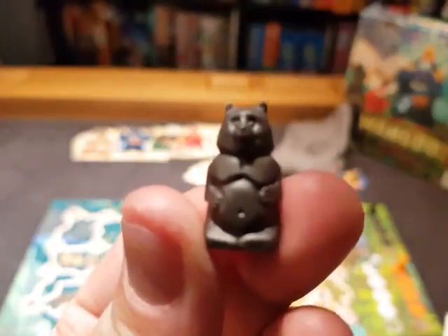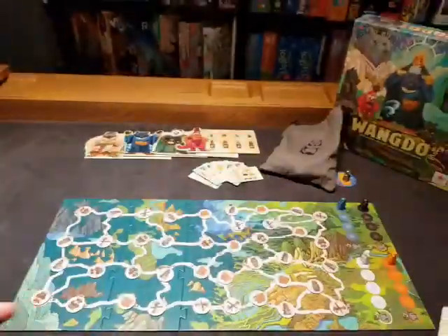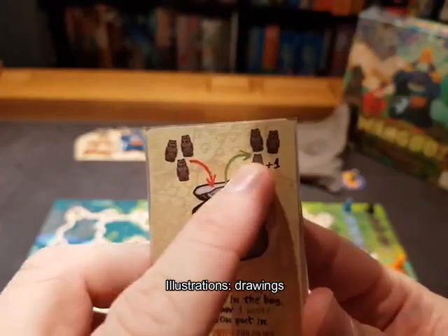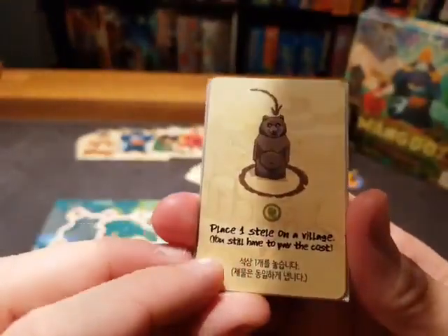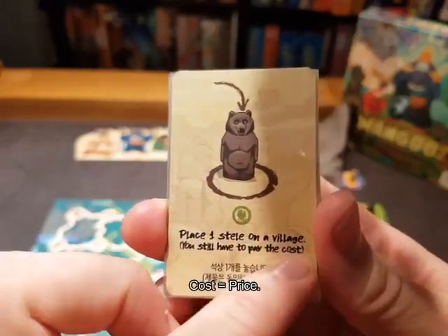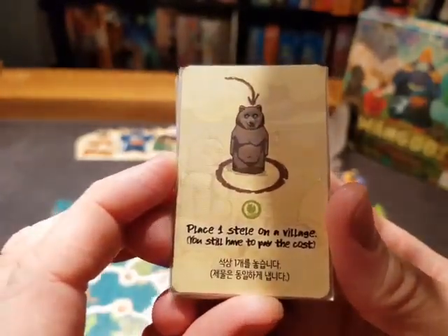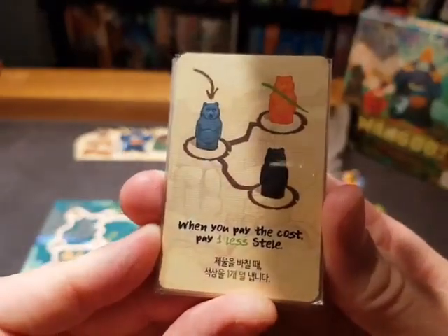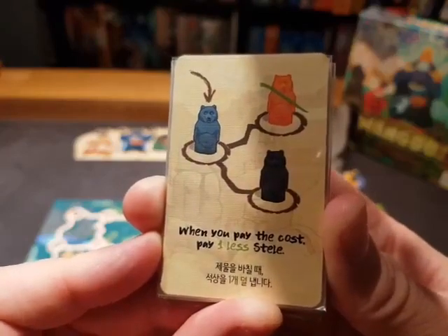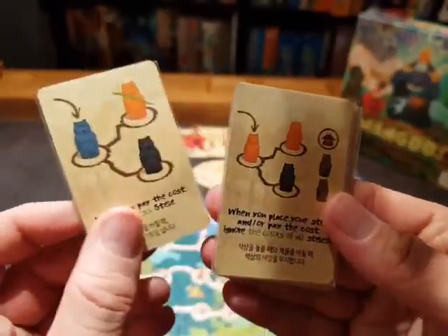We're going to call them bears, monuments, or stels. Look at his little tail — very cute. They're pretty well illustrated. You can put three in and take four out. This one says: place one stel on a village — you still have to pay the cost. We'll talk about the cost when we talk about gameplay. When you pay the cost, pay one less stel — so when you build a new bear, you can ignore one of the other bears you have to pay.